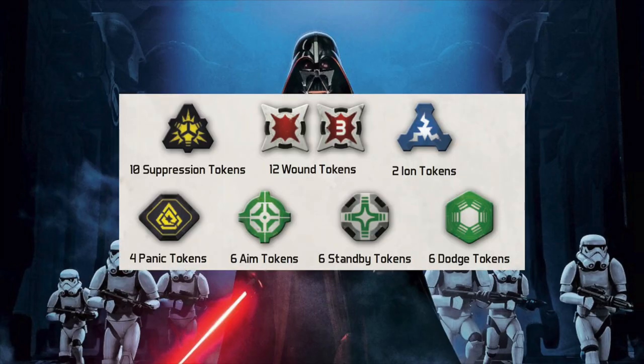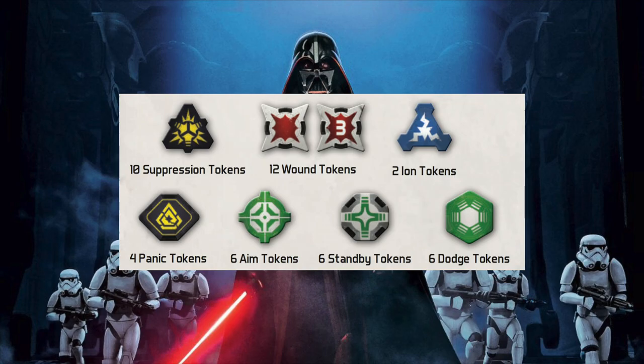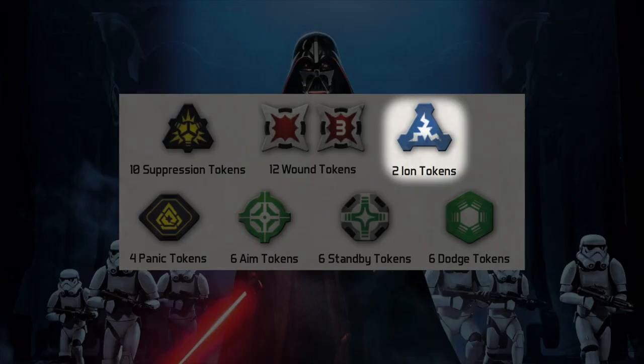Another token you'll find with vehicles a lot is the ion token. Ion tokens can be gained from a variety of effects, but mostly from being shot by something like an MPL Ion Trooper. For every ion token a vehicle has, it loses one action — this can prevent a vehicle from acting at all. However, at the end of its activation it does clear all of its ion tokens.